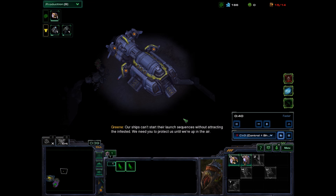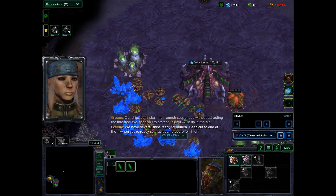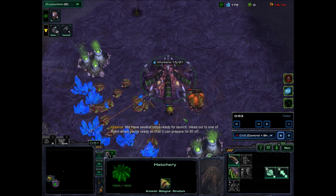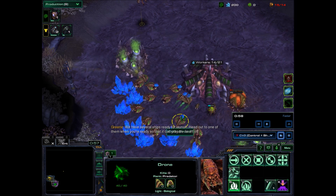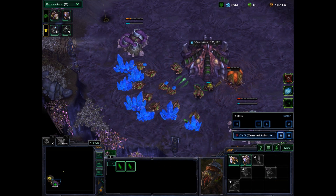So we're not using the strongest commanders this game. We have several ships ready for launch — head out to one of them when you're ready so that it can prepare for liftoff. So we're gonna have to be a bit creative in order to beat this mutation. And right away you can see that I made a little mistake: I got the drone before I started the Overlord, which is gonna set me back a few seconds.